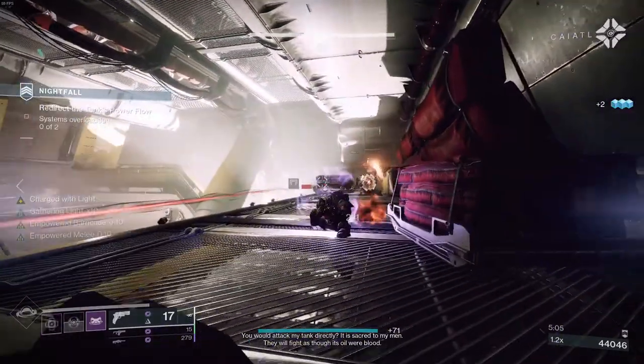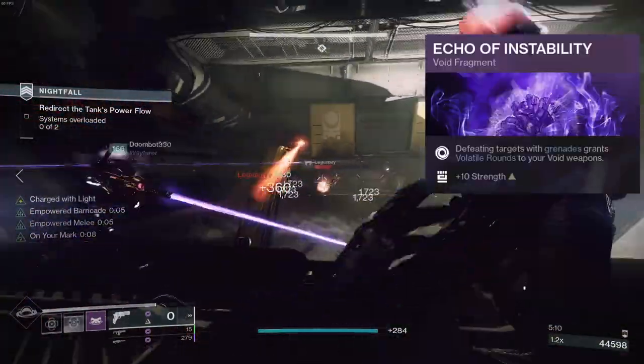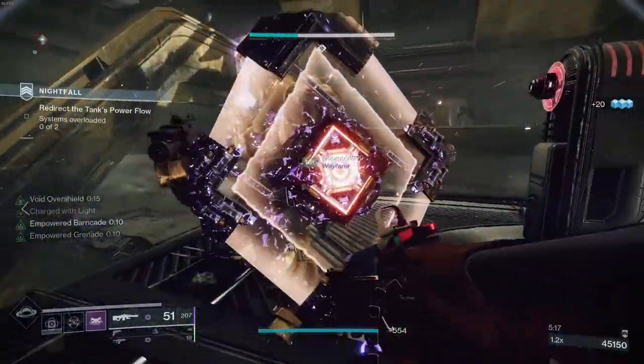Unfortunately, as an artifact mod, this is long gone. Now the only way to get Volatile rounds is through Echo of Instability, which activates on grenade kills for 9 seconds. I want to make things explode in great flavor, so that's what's going on here today.